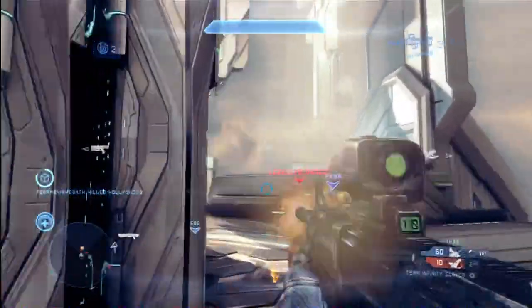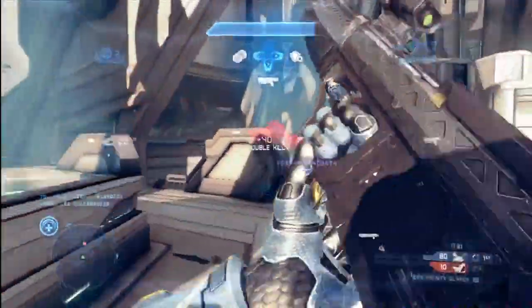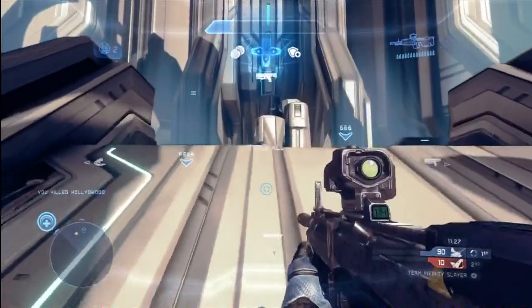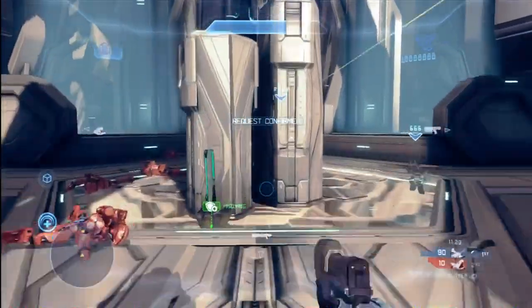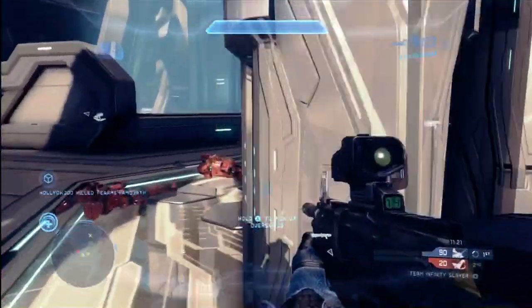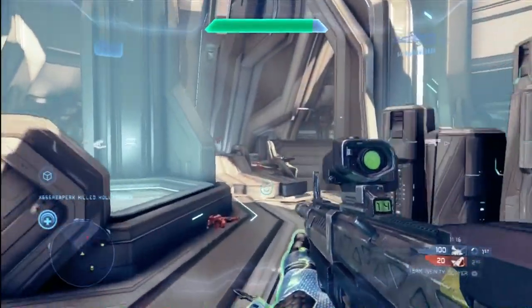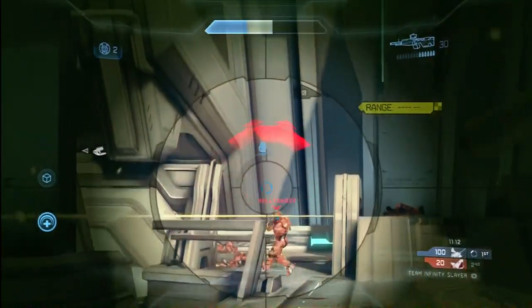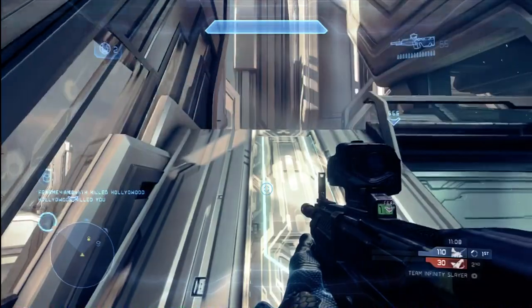Look at this — we're not even 30 seconds into the game and I've already got an ordnance drop. So you can see it's a very effective method. The great thing about this method is you can apply it on any map in many situations. There's almost always something you can peek around — some type of obstacle, a wall, a corner — anything you can slide back and forth behind to stay out of harm's way.